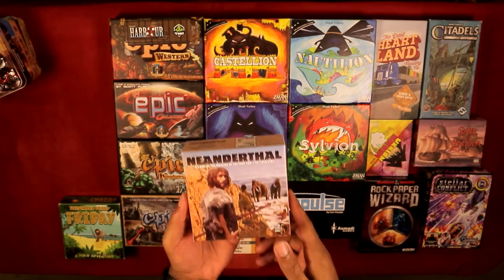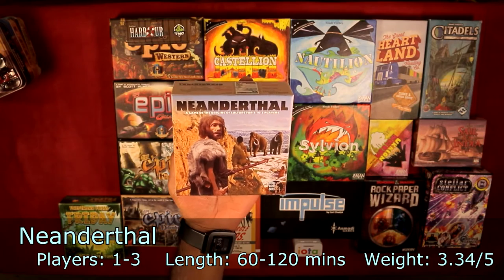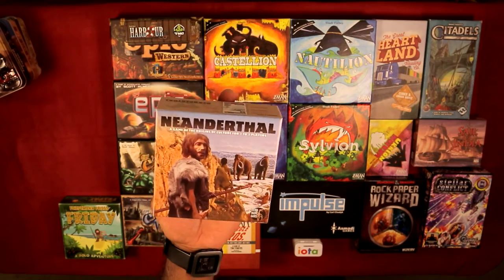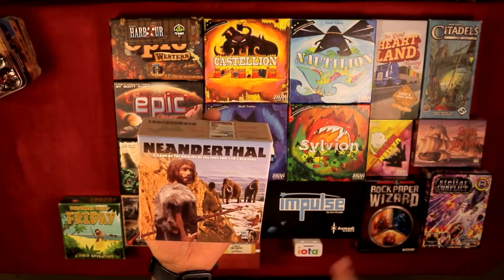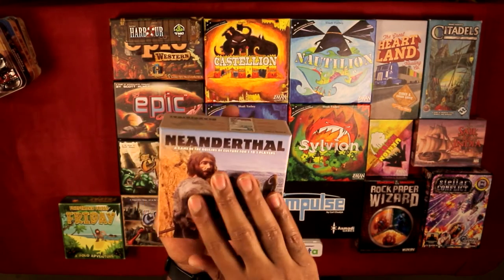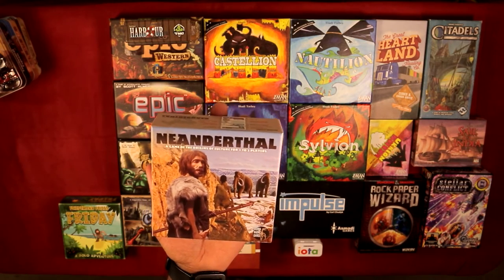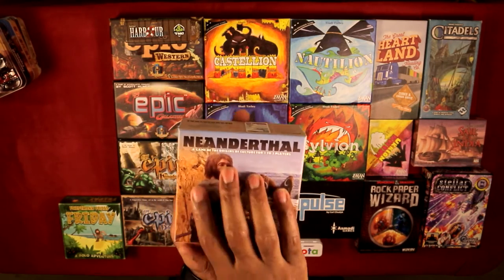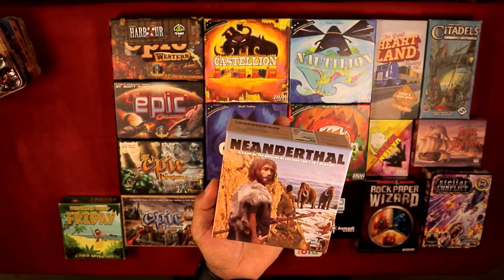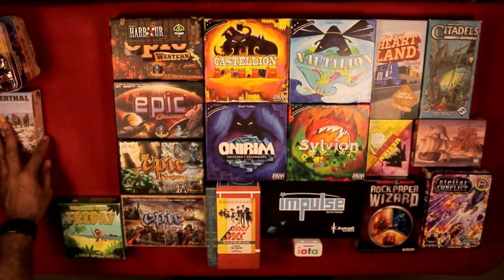Next is Neanderthal — a worker placement slash civilization building game. It's a very small game but probably the heaviest on this list, even heavier than Impulse. According to BoardGameGeek, it's at a 3.38 out of 5. It's very fun, you can play solo, and I like this one a lot. It's basically tied for my first favorite of all these games.